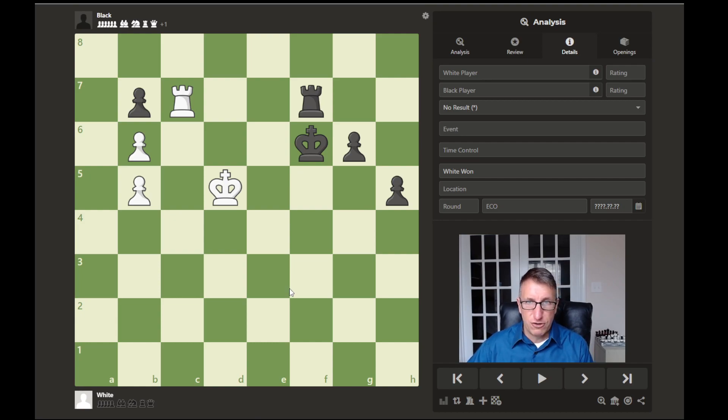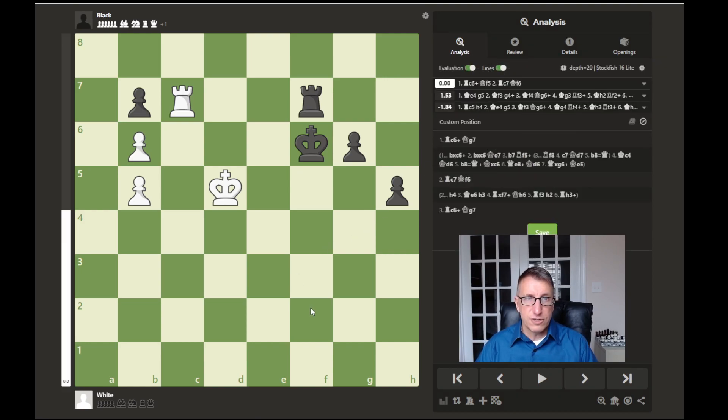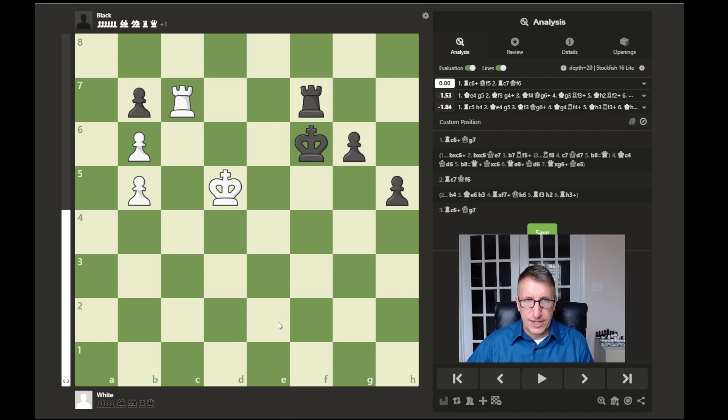Let's take a look at it here. If I turn on the analysis, the lines, and evaluation, it looks like the game is headed to a draw, but it's kind of tricky here. Black is ahead by this extra pawn and has these two passed pawns, but white is able to hold the draw with this surprising move — well, maybe not so surprising, as there's a tactic involved.